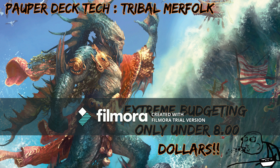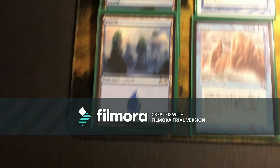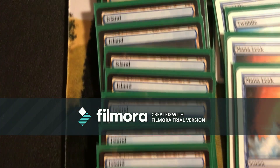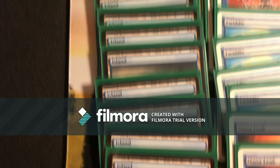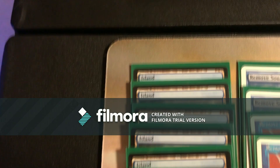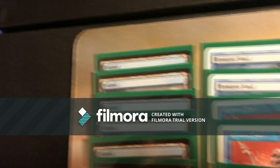So today we have tribal merfolk for all you fangirls and guys alike. As you can see, a lot of lands are needed — 18 to be exact. The way the deck wins is by changing your opponent's lands into islands and swinging Umara Entangler with paralysis and the ability of islandwalk for the win.